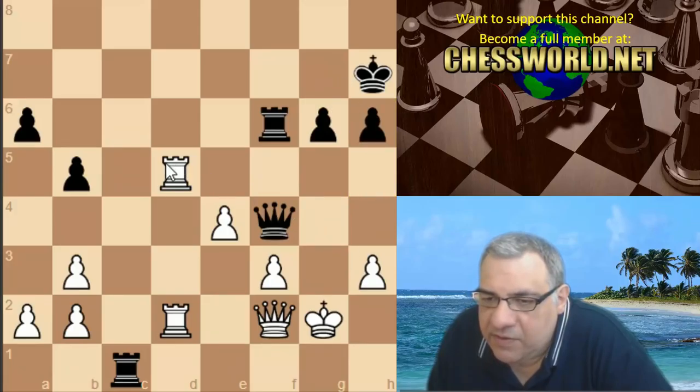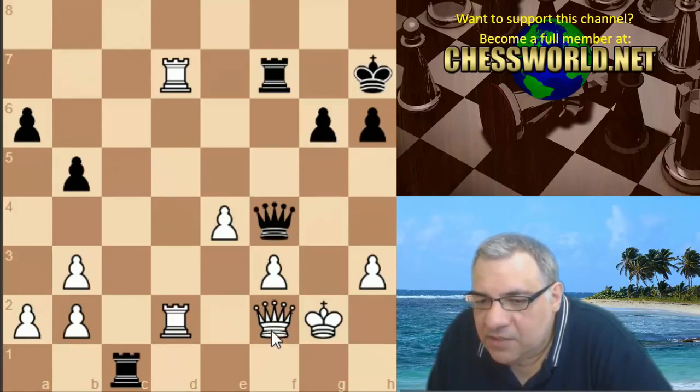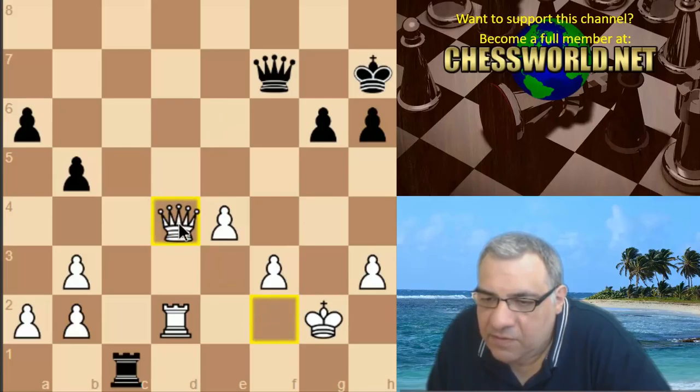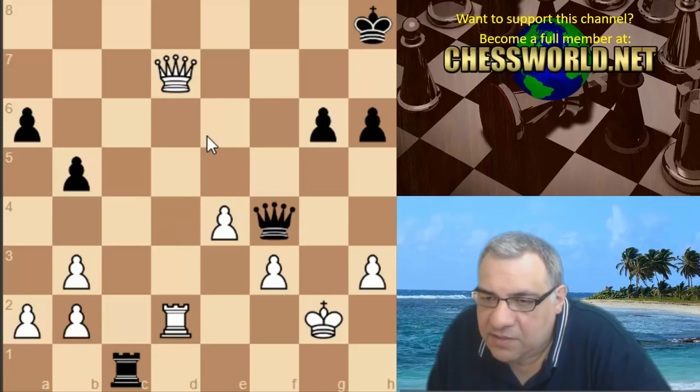Now I've got a check. There is queen a7 potentially - that looks very strong. Oh, there's queen f3. If I take the queen back with rook f7, then there's queen d4 - that might be a good way of unraveling. Is there anything wrong with queen d4? I'll get the checks in with queen f4 - so queen d4. I'll get the checks in - this looks like good news.